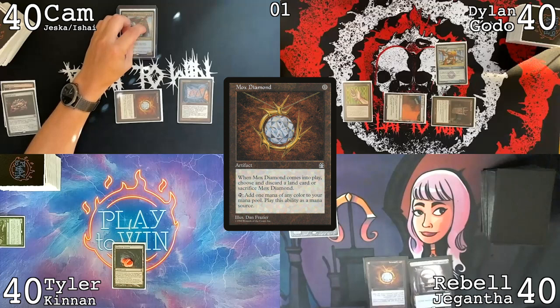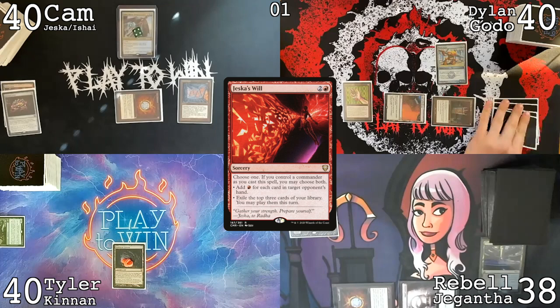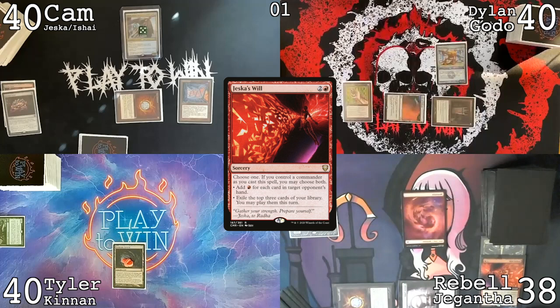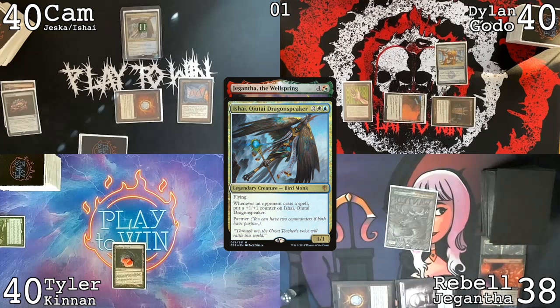I'll take two, going to 38. Jessica's wheel — I am at five cards in hand, I have four. I guess that's me. I just want to play Jeggy and I think it'll be six once Gigantas comes into play. Jeggy trigger, a thingy thing, pass the turn — that's all I got.